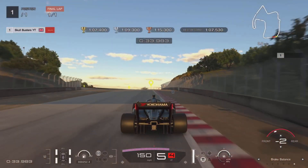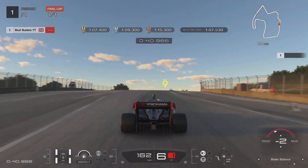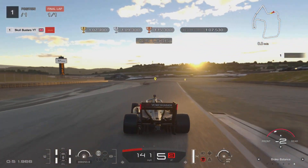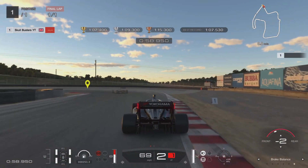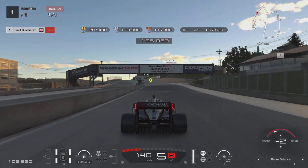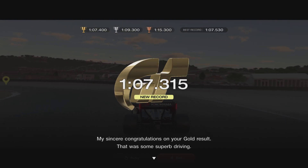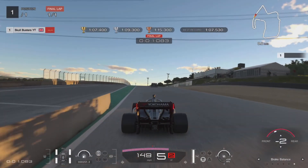A big tip I'd recommend for this particular car is letting the car brake itself. What I mean is, if you lift off the gas the car will naturally slow itself down. So my approach into a corner is: lift off the gas and then brake late, letting the car roll into the corner. You're braking less and braking later, meaning you're carrying much more speed — the car can handle it because of its sheer power and grip.